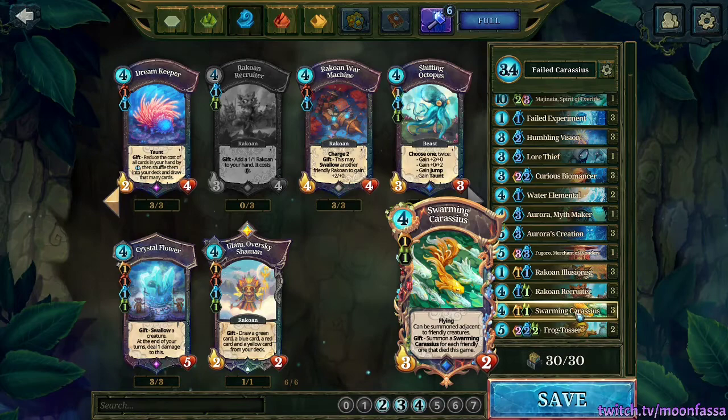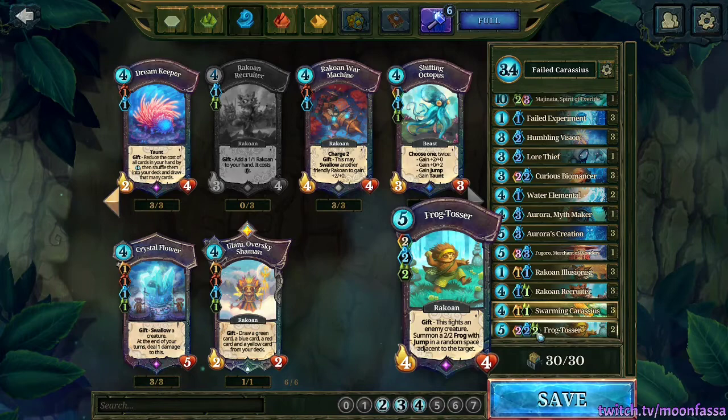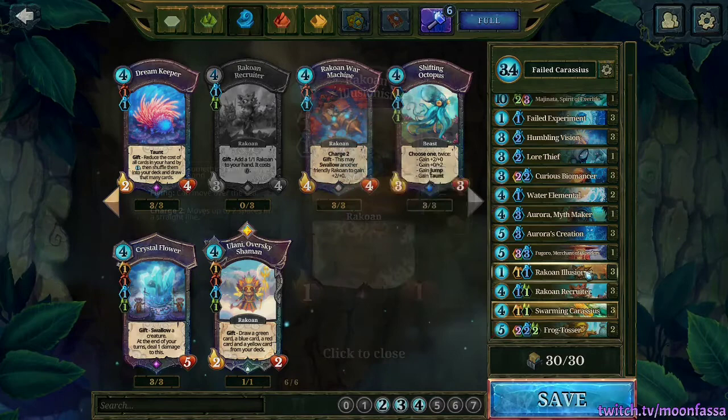Since our land requirement is already three Lake, one Desert, and one Forest for Carassius and Creation, we've also included Frogtosser, just bumping up to one additional Forest. And using Frogtosser on top of Biomancer gives us some nice Racoans, since Frogtosser is a Raccoan, to synergize with Elysianist.